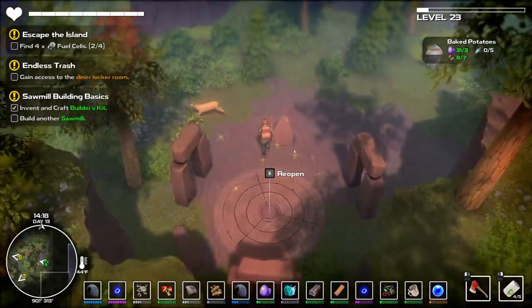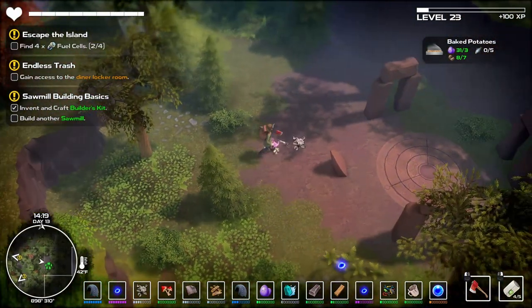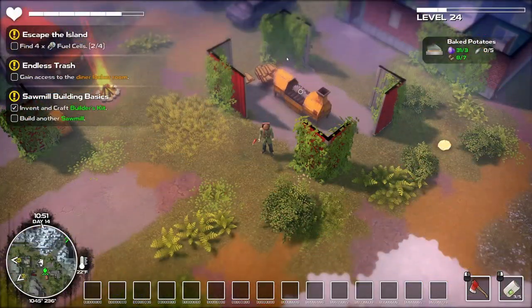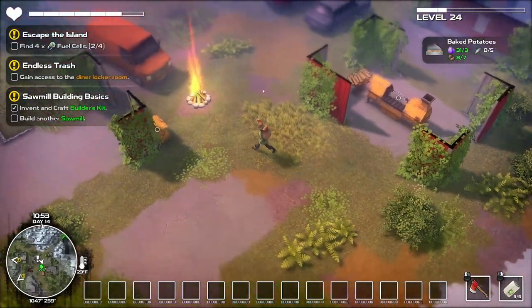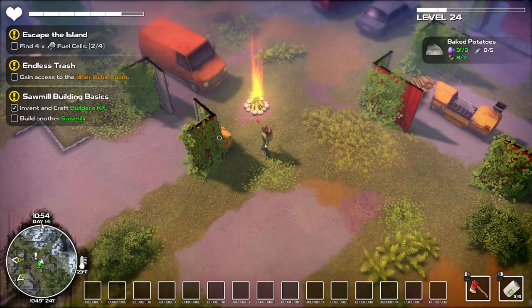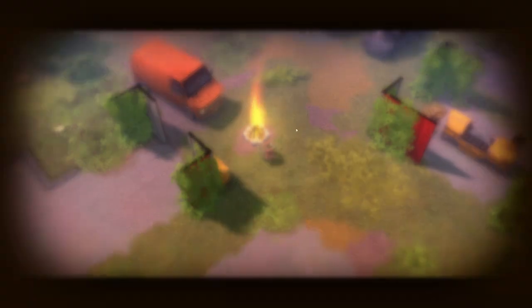I figured it would have closed and left and whatever. All good. Leave that deer alone. So here's the lumber that we created - that's what we're going to need to build the bridges that I want to build. Also gained a level while we were out, so let's set up the campfire and see what we get for our level.